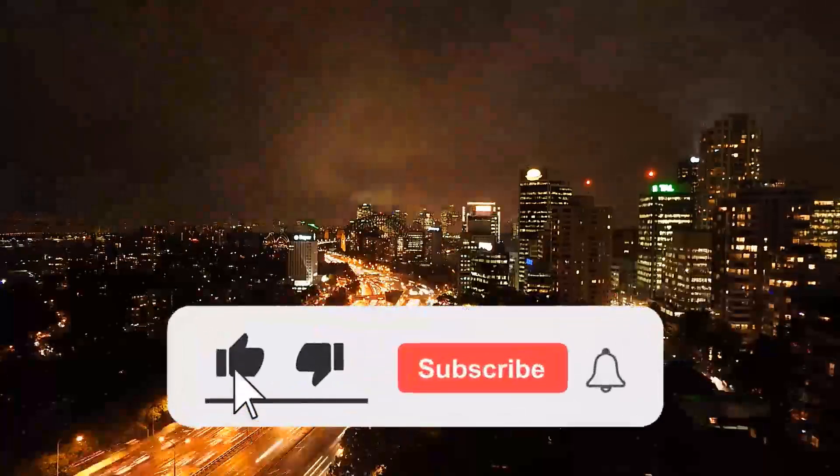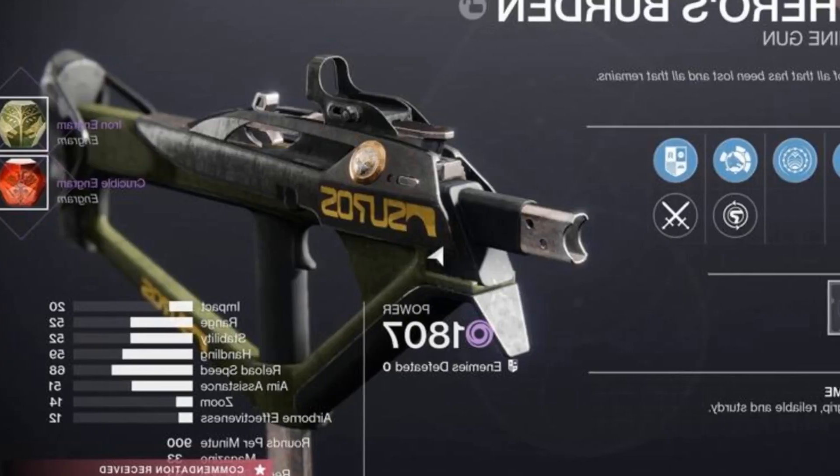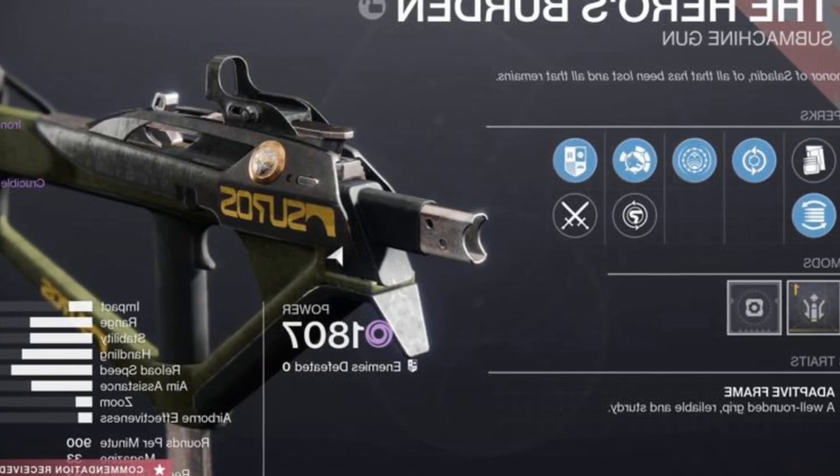Like and subscribe to my channel and click the bell icon to get new video updates. The Destiny 2 Hero's Burden PvE god roll you should farm in Iron Banner. Bungie has incorporated another extremely solid PvE weapon into PvP.